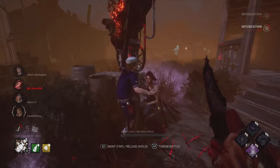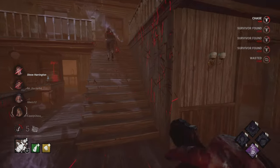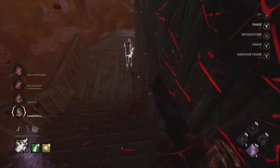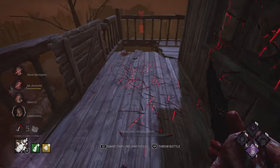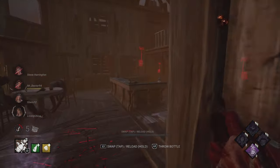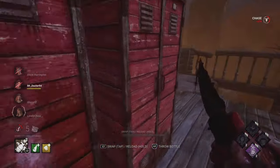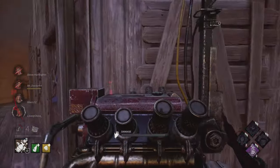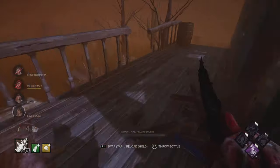You have to understand: survivors want you to play their game — hook everyone once, then go back around to number one. That's their strategy, and they expect you to play fair so everyone has a good time, but the only one not having a good time is the killer player. Of course, yet another second chance perk — to be expected. A little too little, too late. I stepped back by accident there, but I think they just waited on the check spot and ran off, so I kicked the gen in the meantime and tried to figure out where they went.